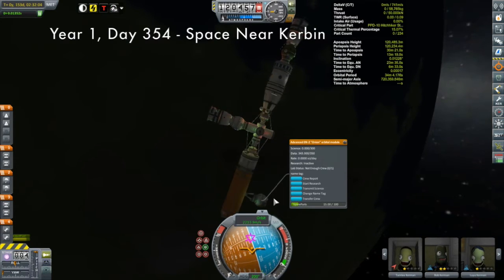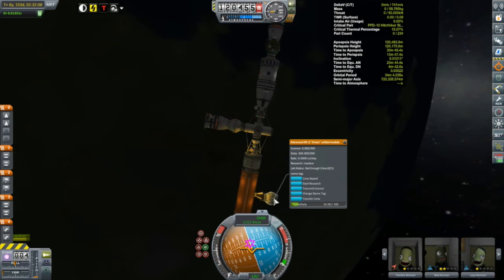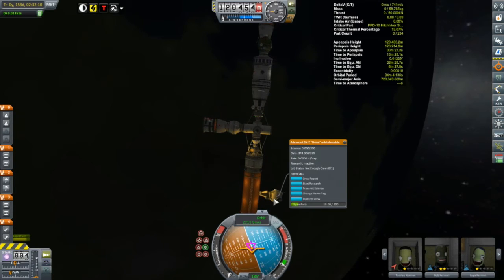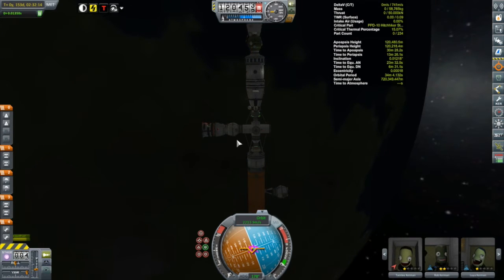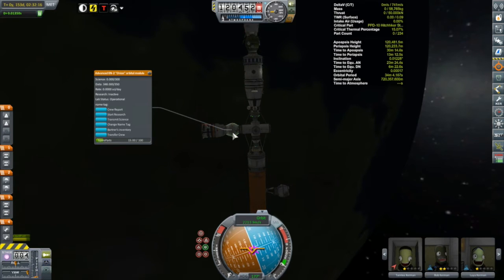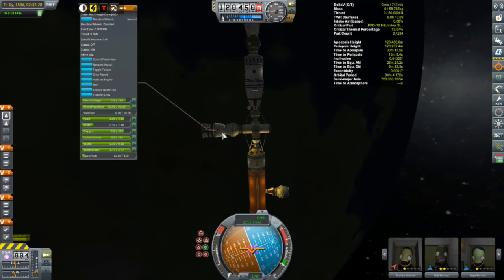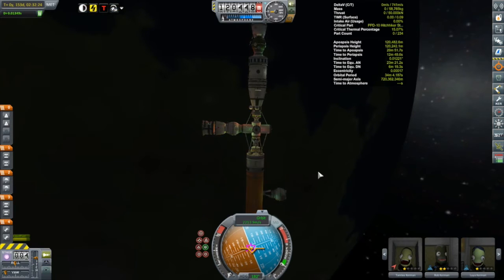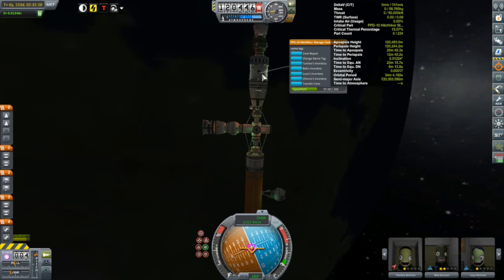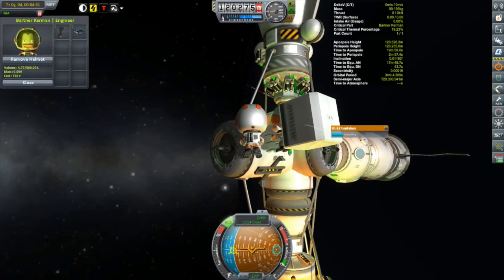Going back to Kerbin Station to get three more Kerbals down to the surface, I'm checking for that missing science, looking in all the various command modules — I see no sign of it. The scientific data generated from the science is there, but the science itself is gone. Generating lab data shouldn't use up the original science unless something has changed recently; making lab research consume your collected science would make it completely not worth your time — actually a negative. I'm not sure what happened, but I'm not going to worry about it.